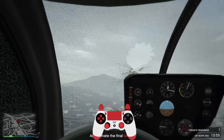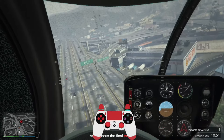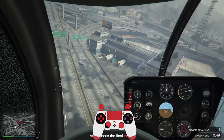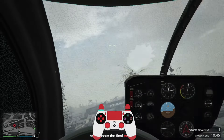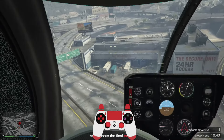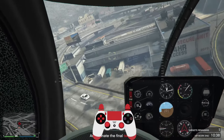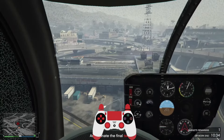To do first person, you gotta press left on the small button. I believe for PS4 it's the share button, but for me it's the two small squares — not sure what that's called. Press twice and you're in first person.